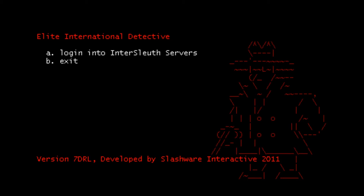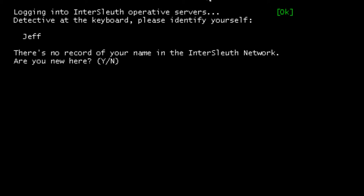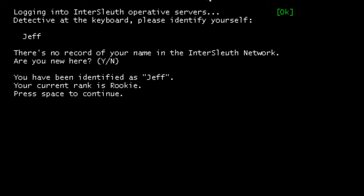Let me just arrange my window so that it's as large as possible — as per always with a lot of the older roguelikes, the windows it produces are very, very small, and unless they are specifically just text terminal windows, I can't adjust that. I'm just stuck with what it gives me. By playing in OBS Studios, I can make a giant window, and I'll basically play in my own recording screen. Let's log in. Detective of the keyboard, please identify yourself. Let's be Jeff again, because Jeff is awesome. There's no record of you, despite your visiting three or four times now. Your current rank is rookie. Press space to continue.